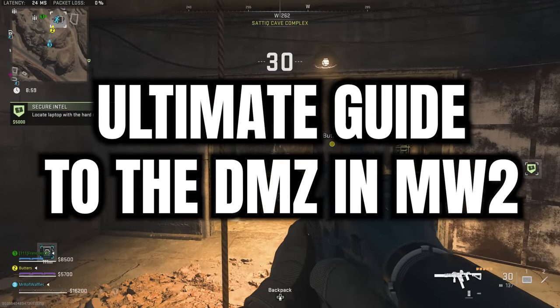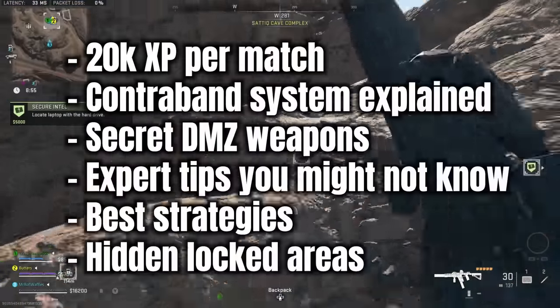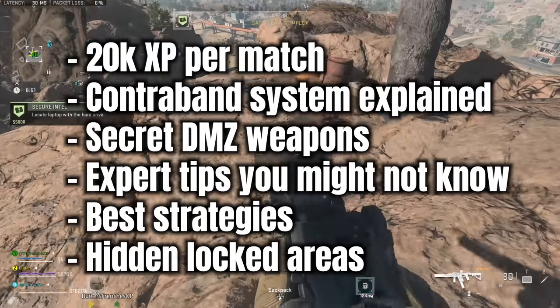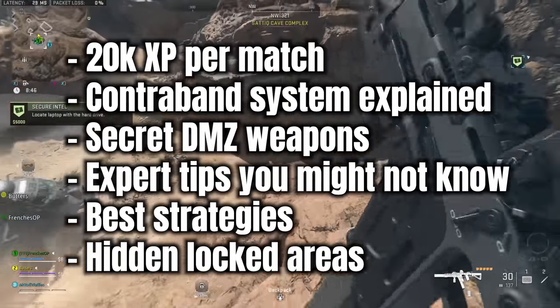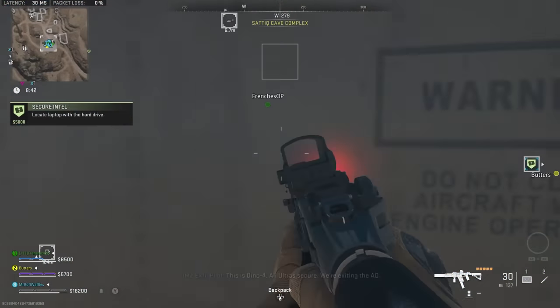This is your no-nonsense ultimate guide to the DMZ, including everything you need to know — from getting 20k XP per game, to understanding the loadouts and contraband system, to unlocking secret new weapons exclusive to the mode, and finding all the secret stuff hidden away in locked areas. There are timestamps in the description so you can skip around to the chapters that are useful for you.